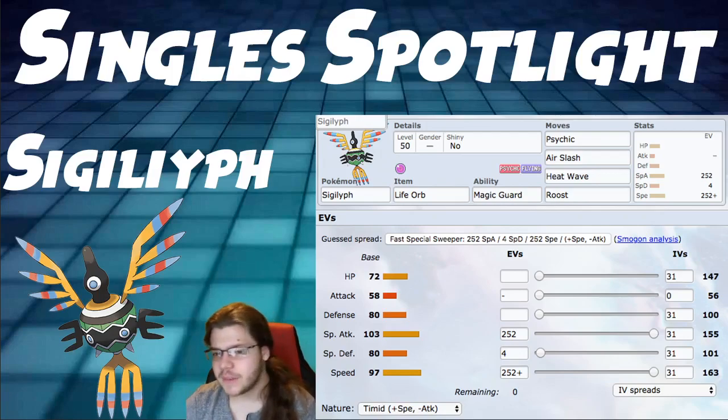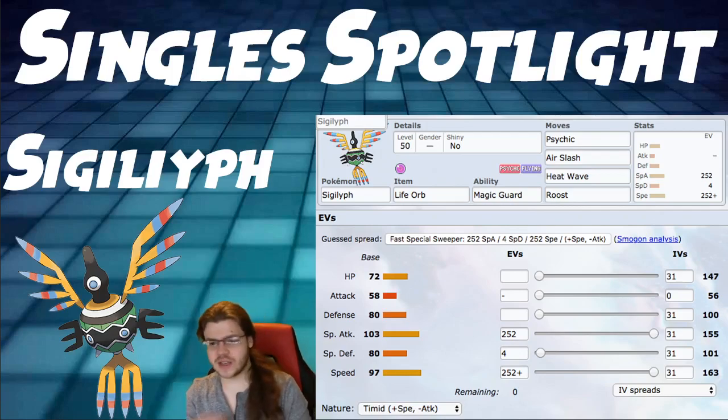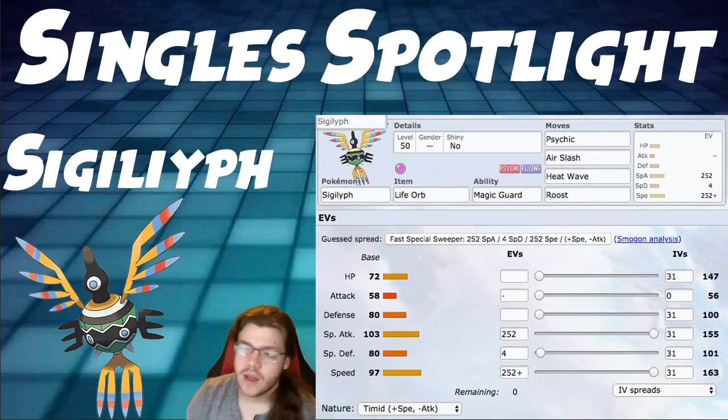Singles Spotlight: this Pokemon is not going to be played too much in Singles — it's still a cool, good Pokemon, but not too prevalent. For Singles, we run Magic Guard with Life Orb, still Timid, doing that extra 1.3x damage. Moves are Psychic, Air Slash, Heat Wave — two STAB moves and one coverage move — and Roost just to come in on a resisted hit, not take too much damage, Roost back to full while they're switching, then reposition. Max invested into Special Attack and Speed, just like the doubles build.